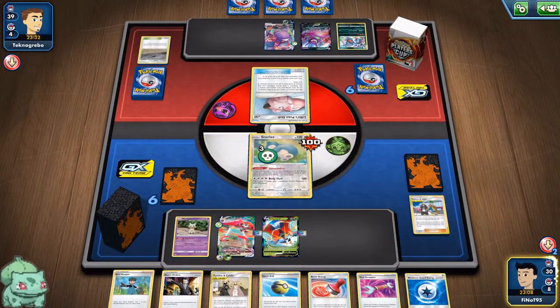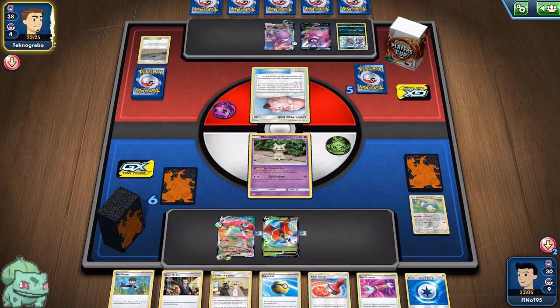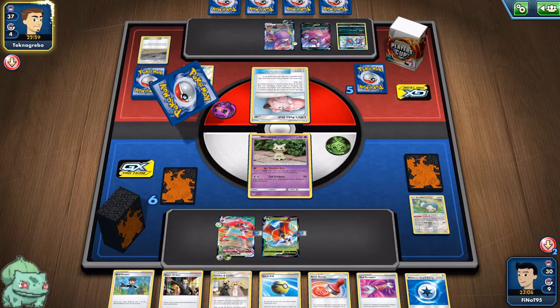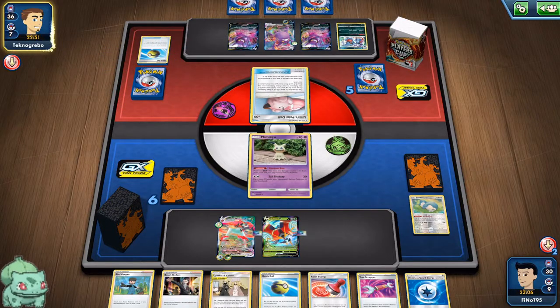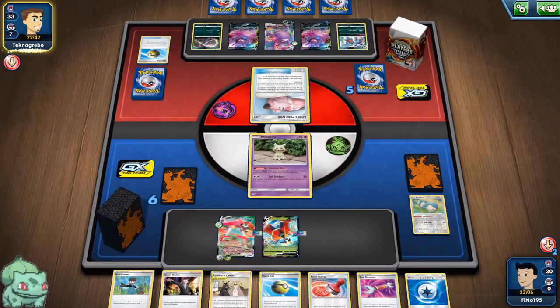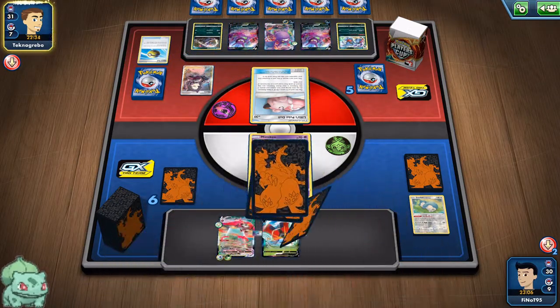Even though we'll be losing our Snorlax at Pokemon Checkup, we put in the Mimikyu. We have a Bird Keeper but no VMAX unfortunately — at least not yet. It's really unfortunate that we had to discard our Orbeetles. Ideally you would want three Orbeetle VMAXes. The Mew doesn't do anything — in fact it's probably going to use another Crobat and another Crobat.